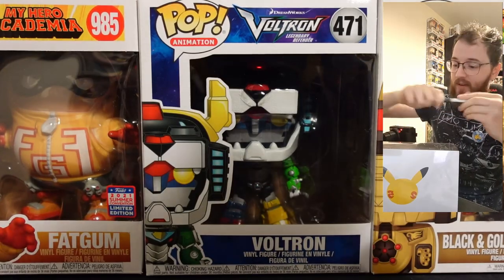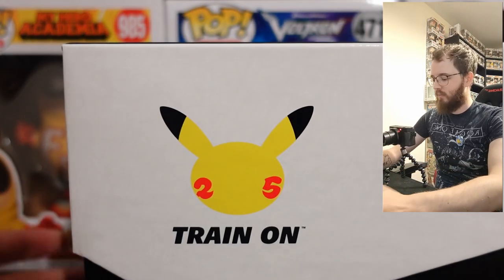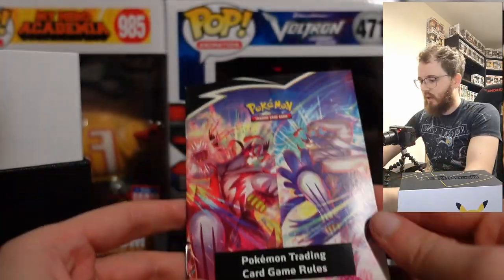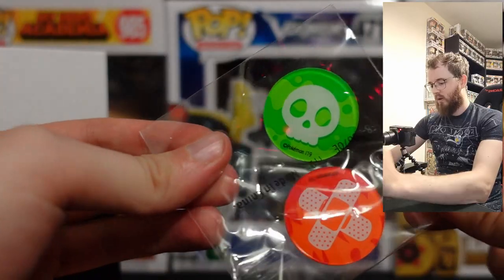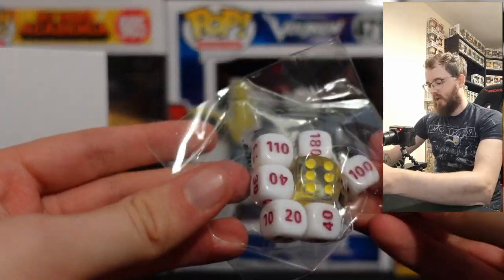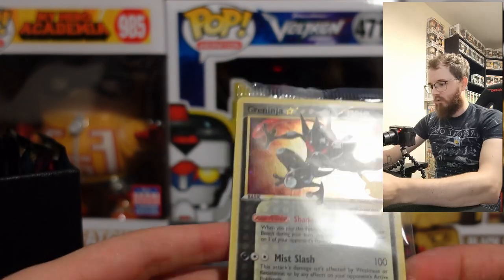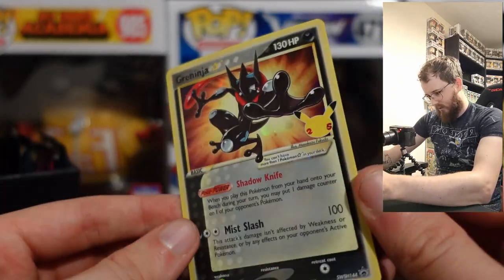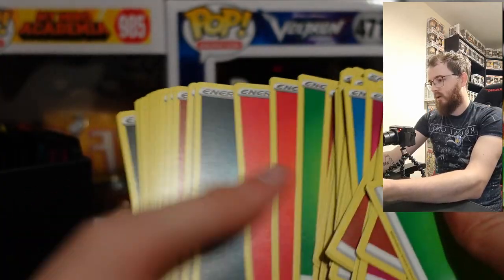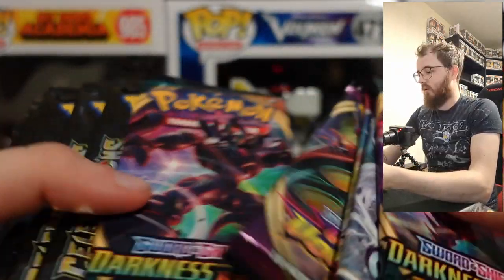Opening the Elite Trainer Box: we get a storage box for cards, which is nice since I've got shelves full of cards. Inside we have a rulebook, poison and burn coins, damage dice, some card separators, a Greninja card which looks like an old one with a Poké Power mechanic, energy cards, some nice sleeves — so 120 sleeves total from both boxes — and five random packs including some Darkness Ablaze.